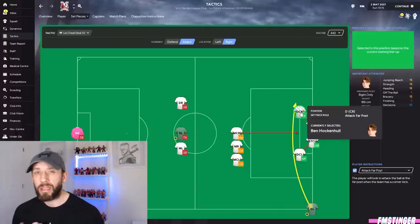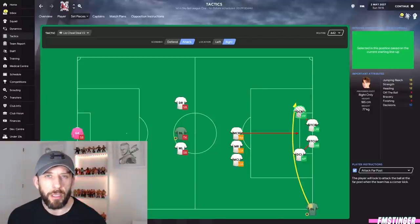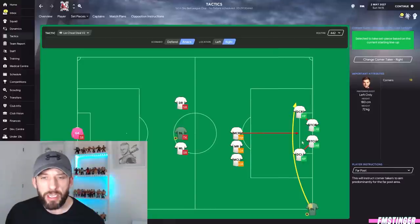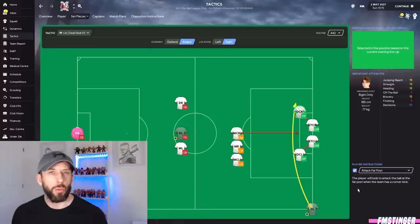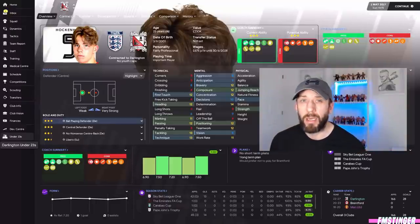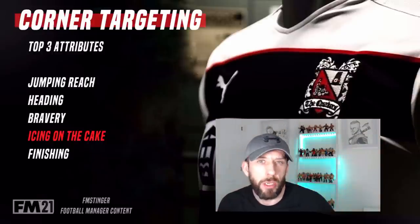Bravery means getting involved, getting in the mixer. There's an argument for adding finishing too — if your target has that, brilliant, it tops it off nicely. However, it's not essential because not all your goals will come from this man; he'll also lay balls into areas for other players. Finishing is icing on the cake but those first three are always essential. Hockenhall — a centre back — weighed in with 14 goals in 45 games. That's a striker ratio. Jumping reach, heading, bravery, and if you get finishing as a bonus, you're laughing.